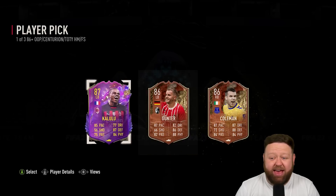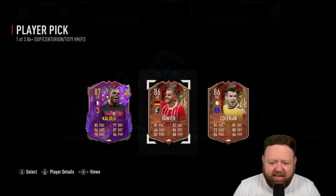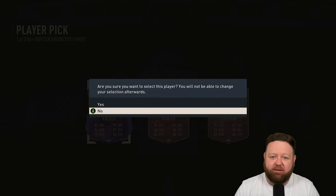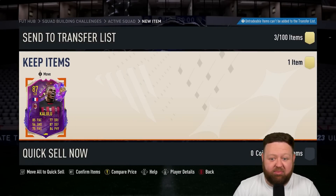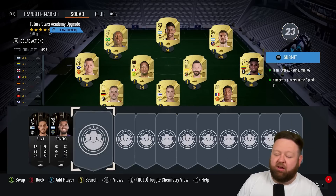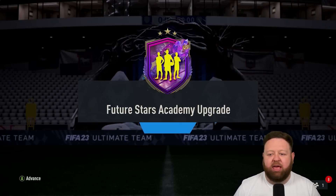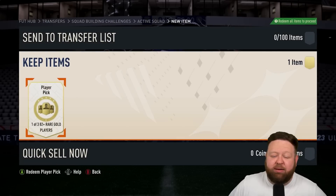One of three 86 plus — what are we going to get? Okay, hear me out. We're going to take Kalulu obviously, but Gunter and Coleman are major Ls. Kalulu I think is a dub — he's a hundred K. I don't know exactly how much the SBC cost, but we got someone worth a hundred K, which looks pretty good. He gets some links to some of the players within my club and I could potentially try him over Maldini.